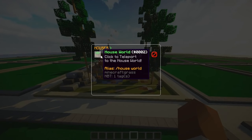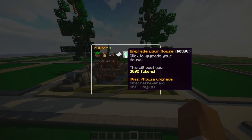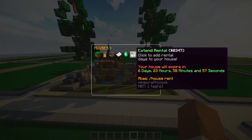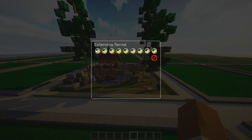Now if you want to do another upgrade, you can do slash house again and you'll have a lot more features, such as you can trust a player or upgrade a house. Every time you upgrade a house you'll need more tokens — from 3,000 to 6,000 to 9,000 to 12,000, and so on. You can also extend your rent — right now I have 7 days, but I can extend it up to 28 days in total.